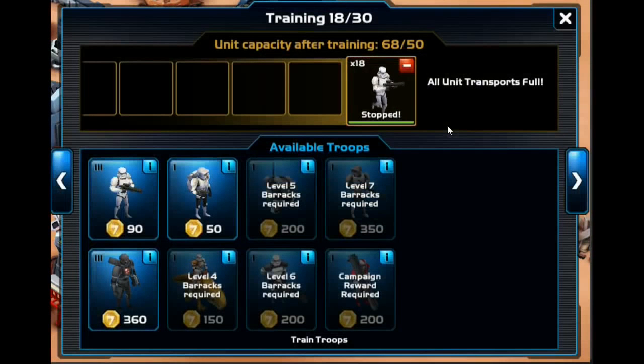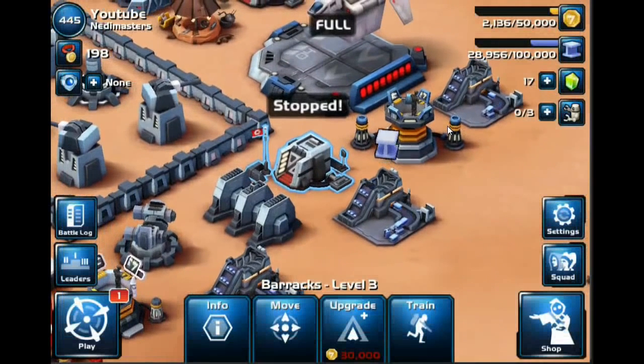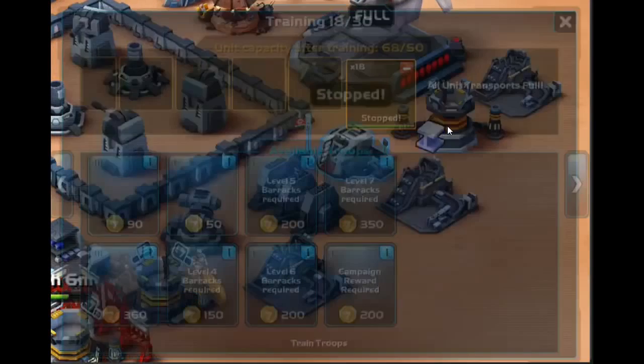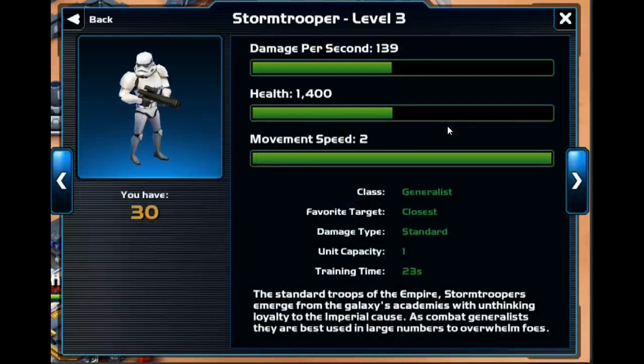The next thing you want to do is get your factory up to level 3 ASAP — that's got to be one of the very first things that you do. Moving on to the barracks, which is the other troop training building — this is your ground infantry. You start off with stormtroopers. Stormtroopers are your basic grunt units. They have laser guns, so they do a good amount of damage. They're very effective in big groups, almost like a big zerg.